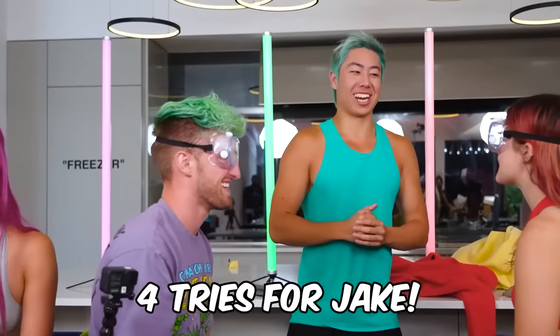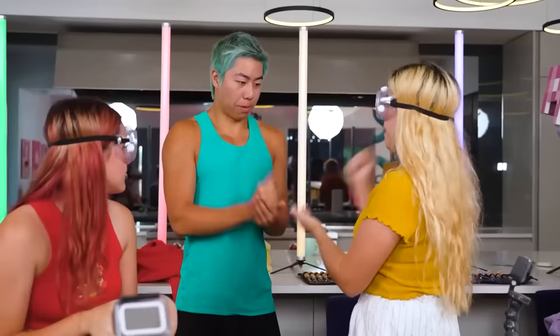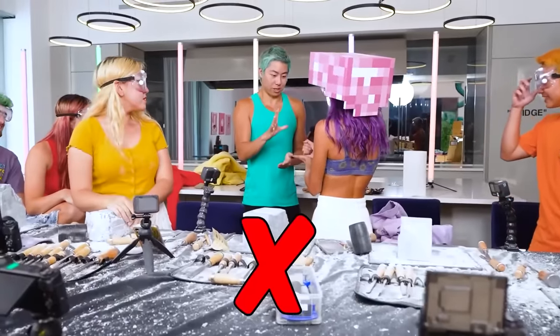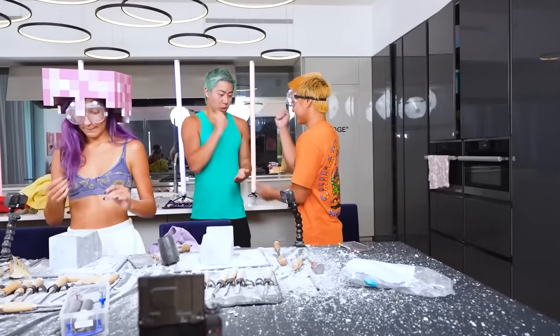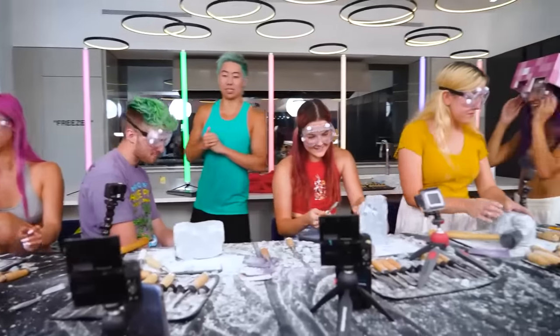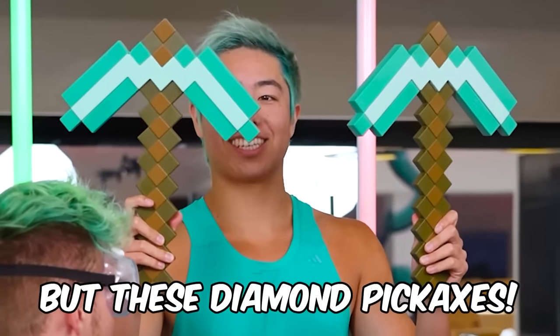Rock paper scissors results: Jake takes 4 tries, Mackenzie takes 2 tries, Viv takes 2 tries, Jazz takes 4 tries. Jake and Jazz both took four tries — for the next 30 minutes, they can only use plastic diamond pickaxes. 'This is literally plastic.' 'That's not plastic, that's diamond.'